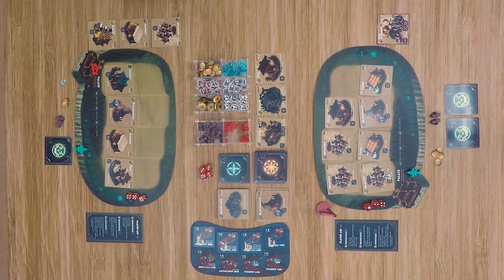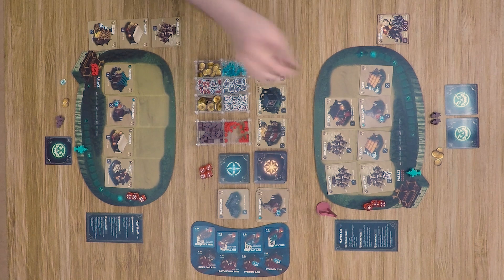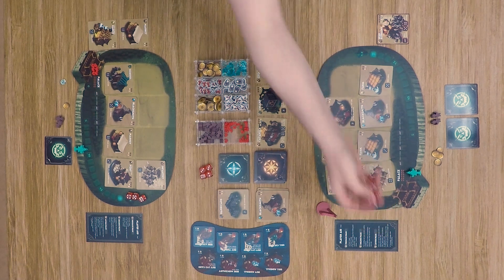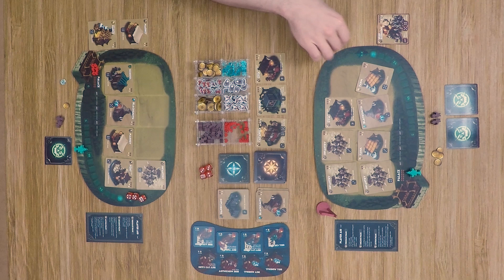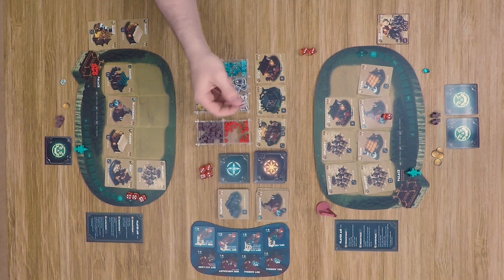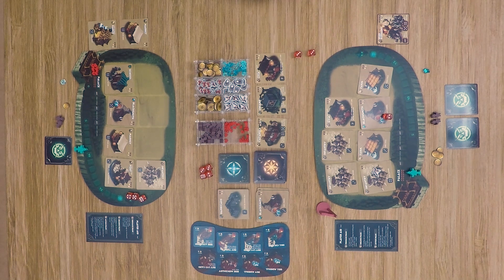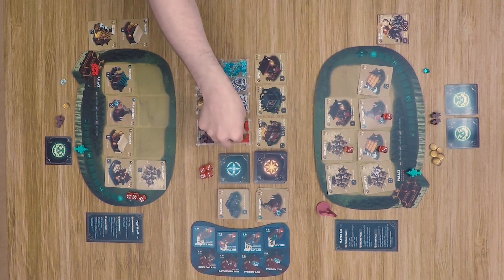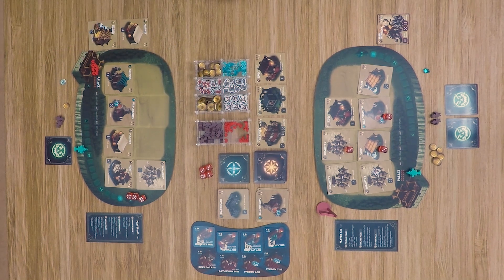The other player is running low on resources and his palace has taken significant damage, so he doesn't purchase anything. In the building phase, nothing gets built by either player. Our wonder-focused player rolls two threes and a two — spends one die for minerals toward the war elephant, rolls to gain three gold, and uses another to do one more damage to the palace. The palace is looking rough.